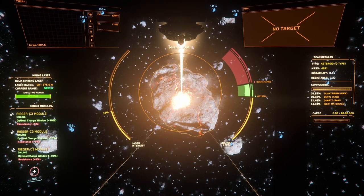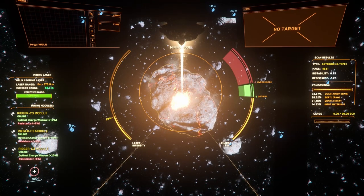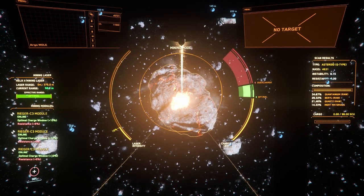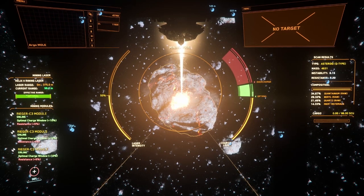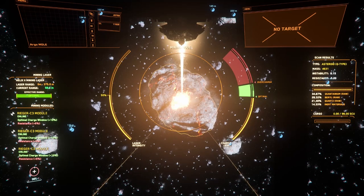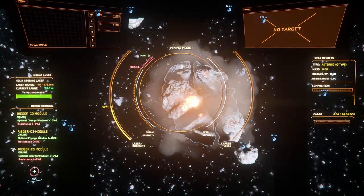It's rare to find multiple high-percentage quantanium rocks together, making it difficult to fill a Mole in one mining run, so I generally prefer a Prospector for quantanium mining. That being said, make sure your friends or surveyors know to give you a heads up if they come across a quantanium cluster with three or more rocks above 20%, and don't forget to send them a finder's fee until you're able to process it.